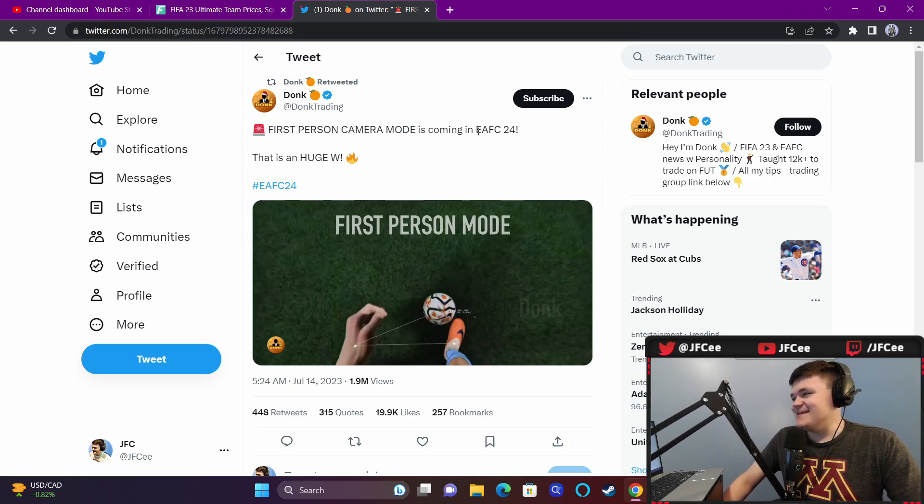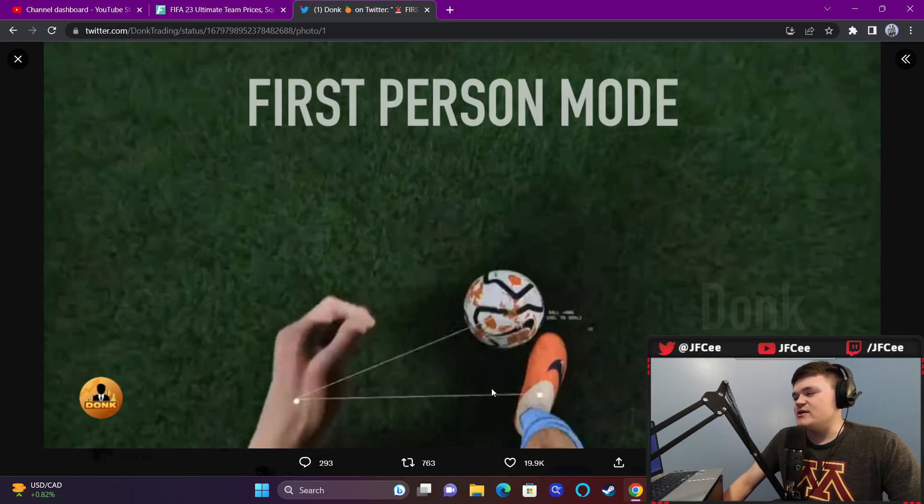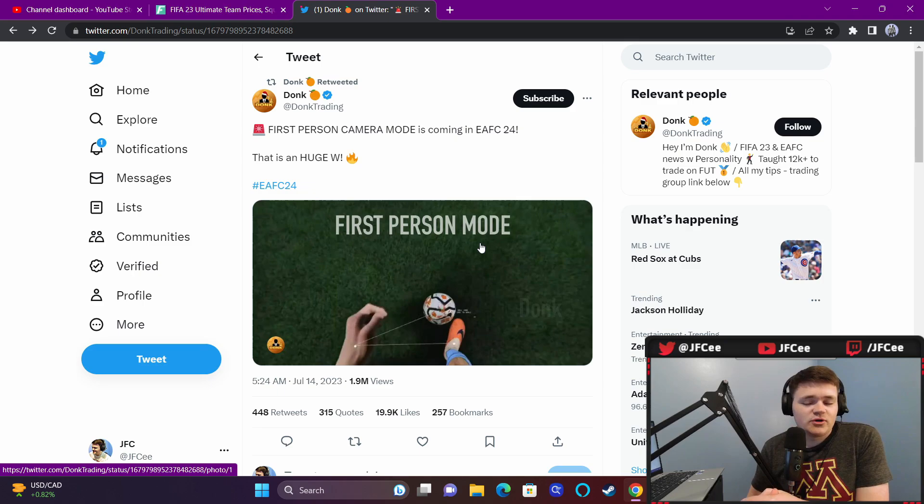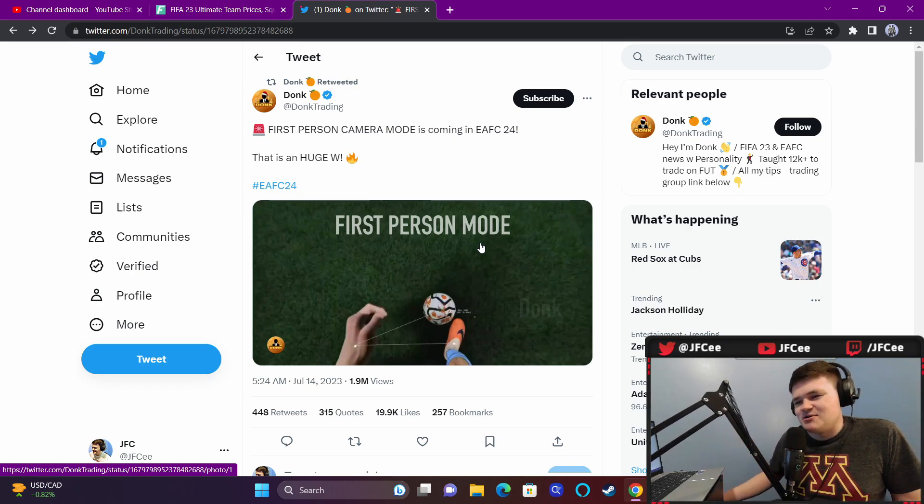First person camera mode is coming to EAFC. I was wondering why they showed that first person shot in the trailer - the Erling Haaland little clip in first person - and apparently that's going to be a thing. The pro camera if you play player career is locked at 30 fps which is terrible - there are mods on PC to use it at 60 fps and it's usable, but the 30 fps locked pro camera is just terrible. First person is probably going to be bad too, but it's something fun to add.